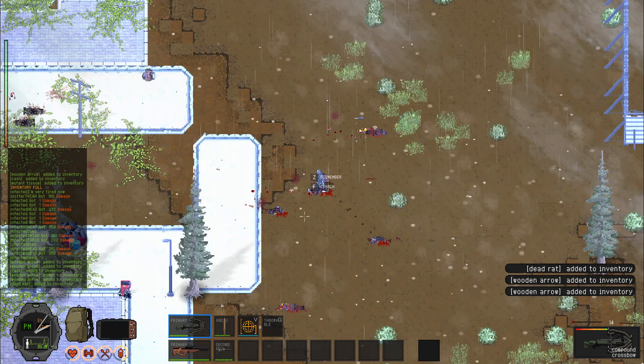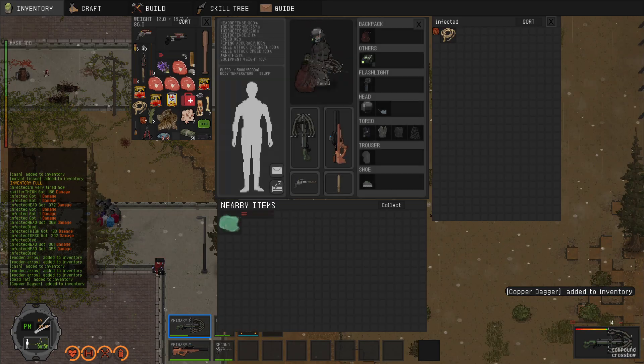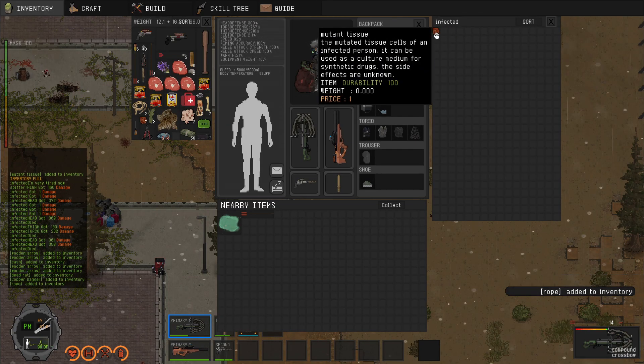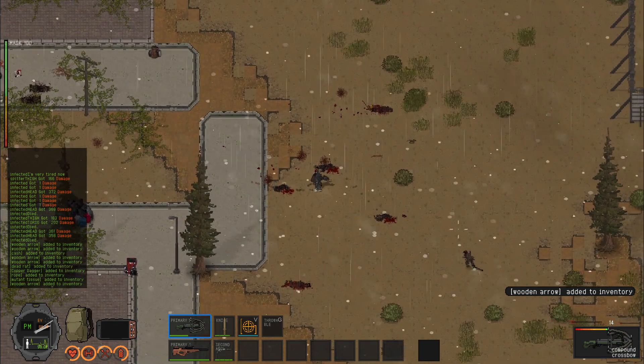What was that? Copper dagger. Rope stacks, thankfully. I was going to assume it didn't stack because there was no number next to the rope when it was just singular.